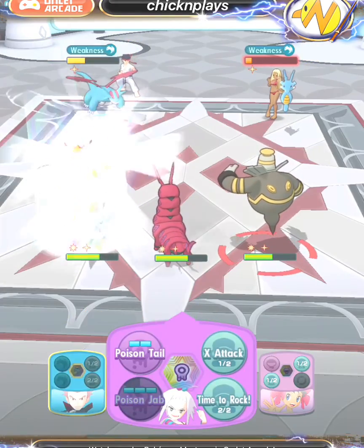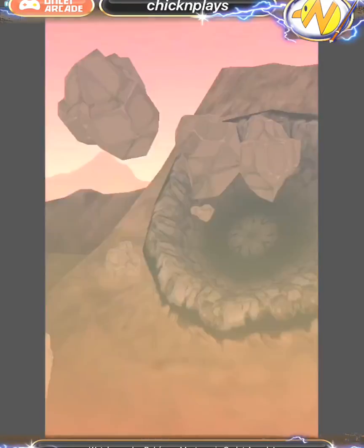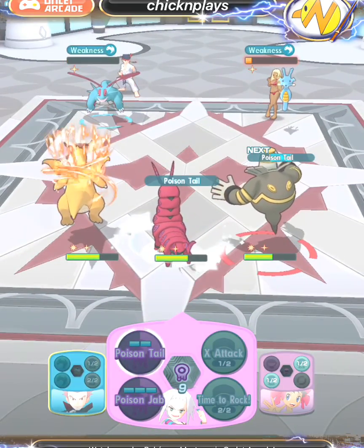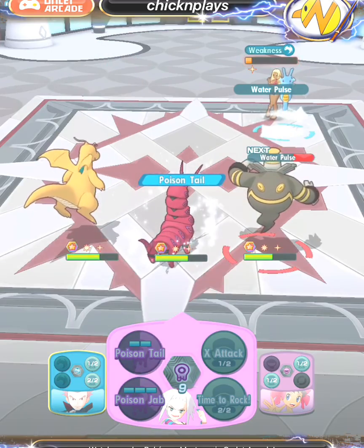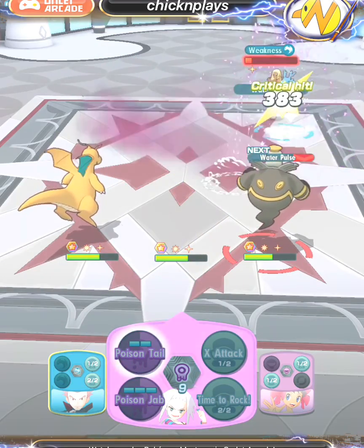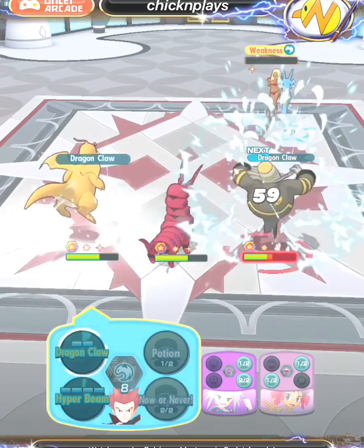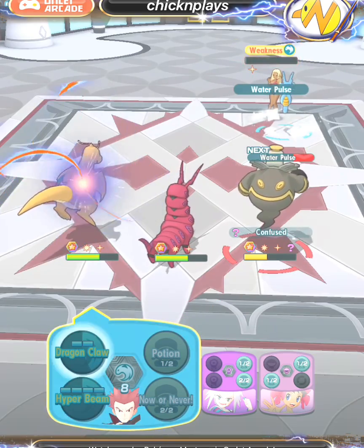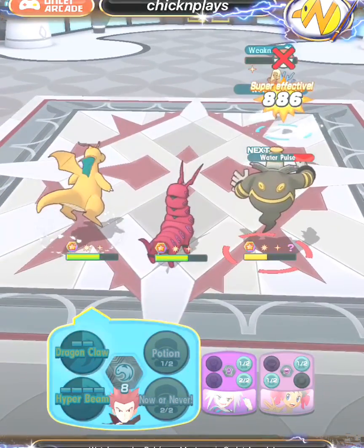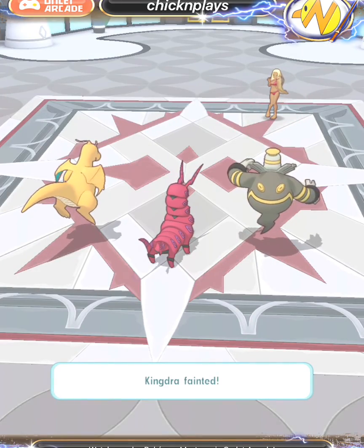Dragon Knight's sync move is used to take down Salamence — Salamence has fainted. The last Pokemon to take down is Kingdra. I used Poison Tail, thinking it would finish it off, but it survived — though it didn't really matter since Dusknoir is bulky. Dragon Claw from Dragon Knight took out Kingdra and got me the win in the second round.